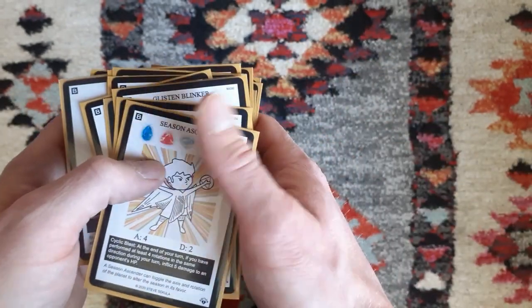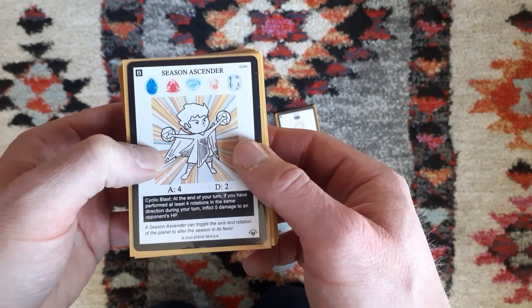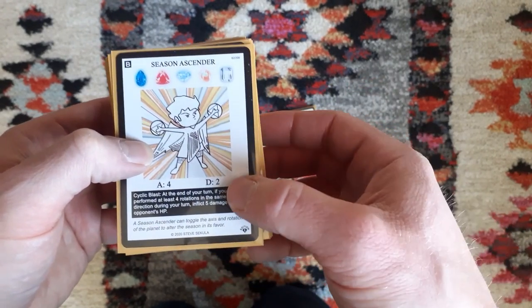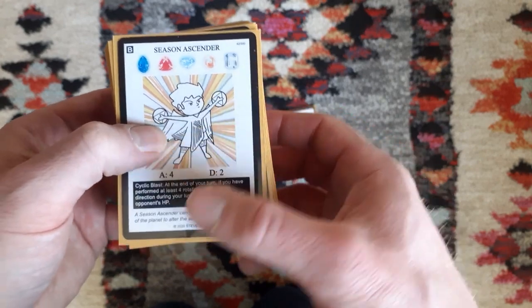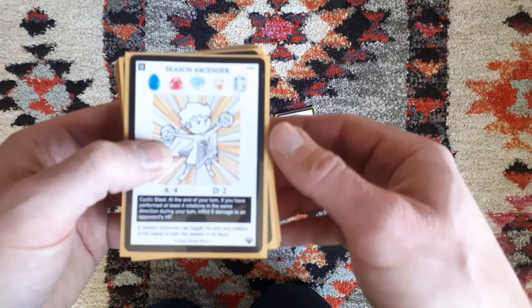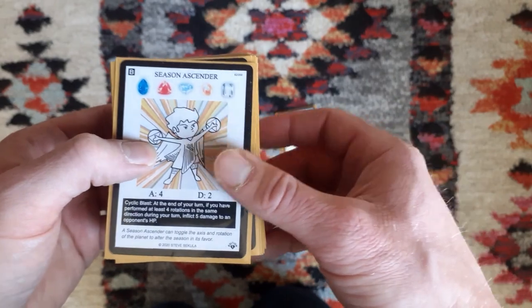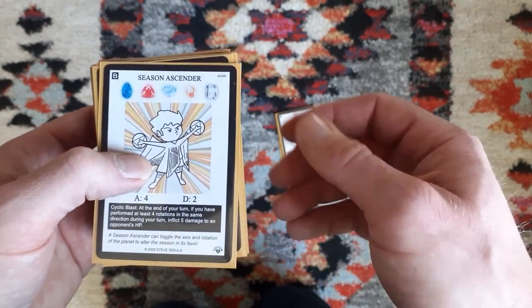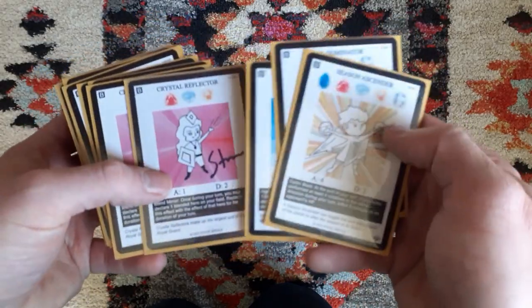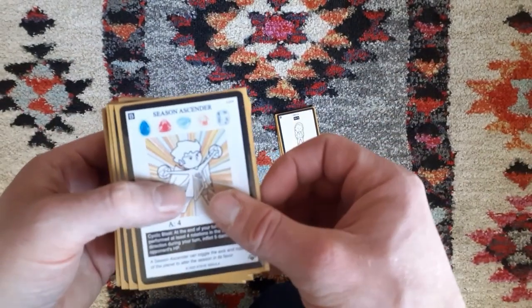The deck is focused around using Season Ascender. It has alright stats — not the strongest attack, only 4, but it makes up for it with 2 defense. The effect is what we're after: if we do a full 4-rotation in one direction, we can deal 5 damage at the end of the turn. That's what the deck is aiming to do quite consistently, and maybe even doubling it with Steve's Crystal Reflector to copy that effect, dealing 10 damage at the end of the turn.